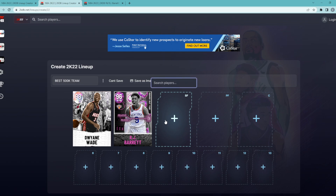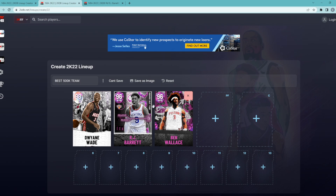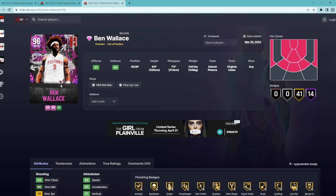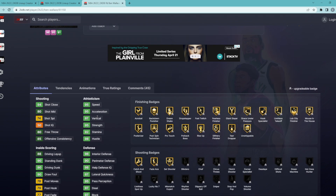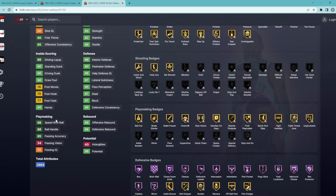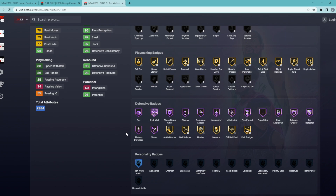The starting small forward is going to be Pink Diamond Ben Walls, the out-of-position card that just came out this past Friday. He's our lockdown defender on the starting lineup — the guy we put on their best player. He's a shooting guard/small forward, 6'9" with a 7-foot wingspan, 95 speed, 95 acceleration, 97 vertical, 95 strength. Defensively: 97 block, 97 steal, 97 lateral, 90 perimeter, 96 interior defense. He also has a 90 standing dunk, 90 driving dunk, 86 ball handle, 88 speed with ball, and 98 offensive and defensive rebounding.